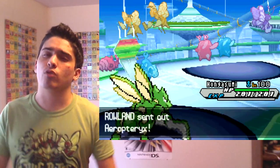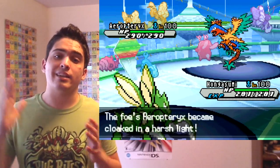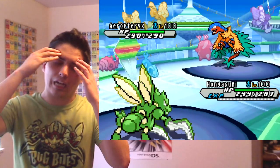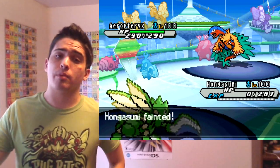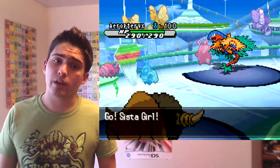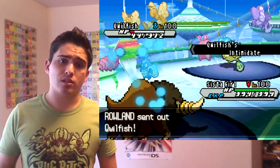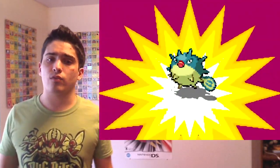I sacrificed Sandslash thinking there were no more physical threats on his team — and then I forgot about Archeops. I freaked out realizing I had nothing to take Acrobatics. I tried to keep Scyther alive and use it, but it just dies to a Power Herb Sky Attack. I couldn't really tell you what happened. I got wrecked by Archeops, so I assumed his only Flying STAB was Sky Attack for that one pinch hit.